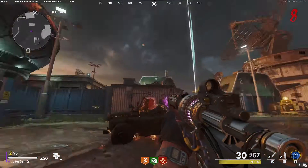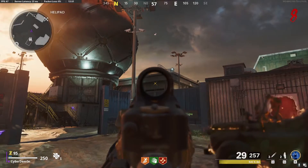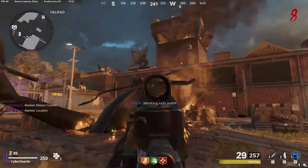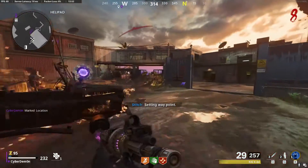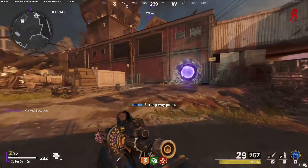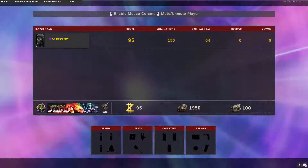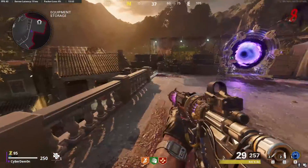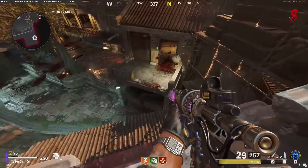Turn on all the power — one right there, the second one right there, and the third one is back that side. You turn all three powers on, then you come back through this teleporter and the zombies don't hit you.